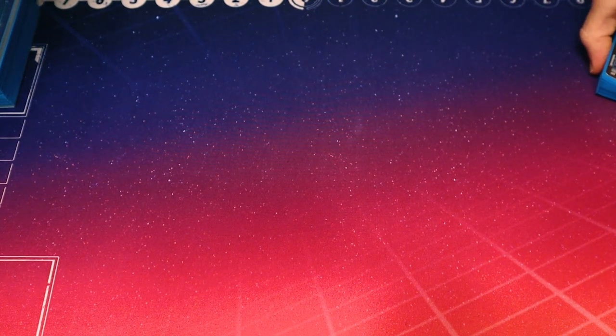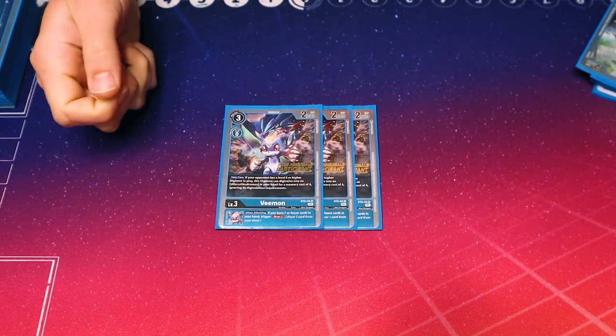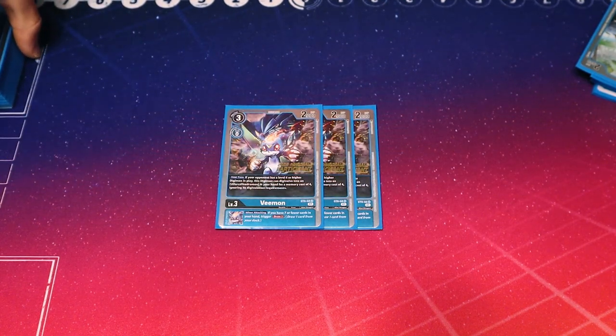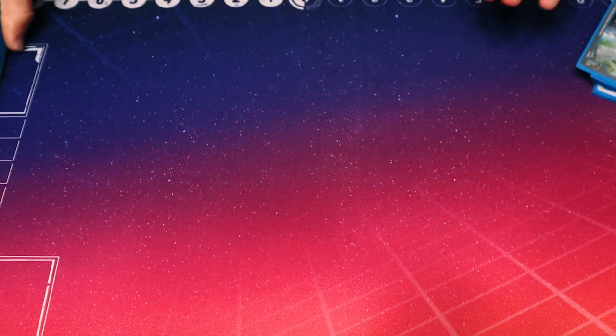If you're Digivolving into Ulth Force Vidramon X Antibody the turn after, when it would reset, you are basically Digivolving for free because of its ability to unsuspend itself. I run three of the ST8 Vmon. Its ability is during your turn, if your opponent has a level six or higher Digimon on board, this Digimon can Digivolve into an Ulth Force Vidramon in your hand for a memory cost of four — strictly Ulth Force Vidramon, not X Antibody. Its inherited is when attacking, if you have seven or less cards in hand, you can draw a card. This helps meet the eight-card requirement for Arrow Vidramon's security attack, and helps draw into your Tamers. I run three because the other Vmons at four feel too important.